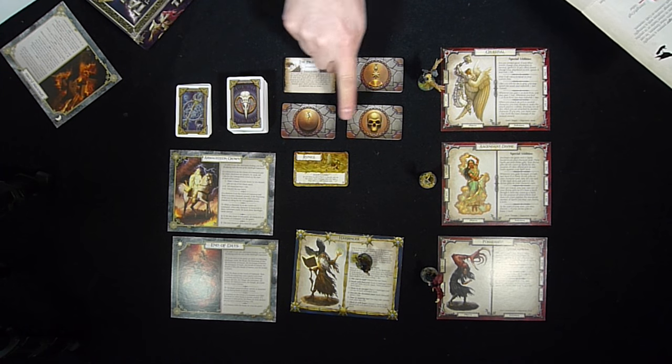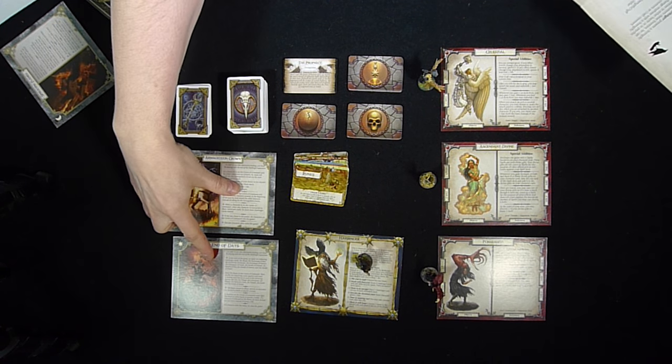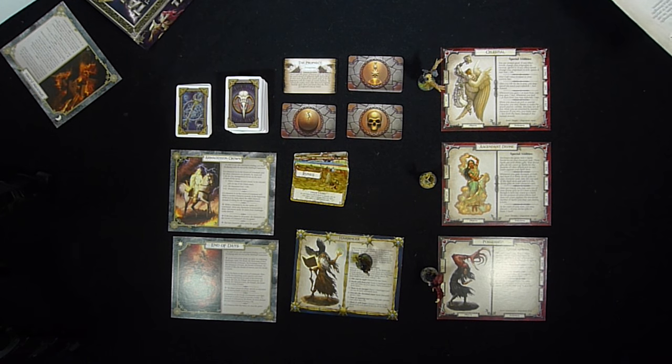The Harbinger expansion for Talisman — just to reiterate, you do need the base game. We've done a review of that and other expansions. What do you get in the little mini-box? Well, actually quite a lot. You get 32 Omen cards in four sets of seven cards each, ten Terrain cards in various varieties, two alternative ending cards that change the winning victory conditions, 75 Harbinger cards, three character cards with three figures to match, plus a Harbinger sheet and the Harbinger figure.